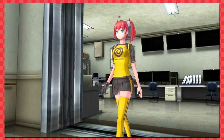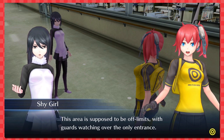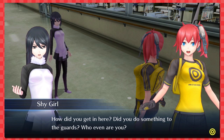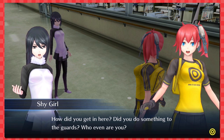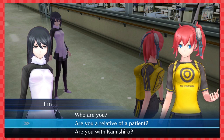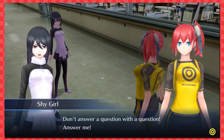'And here is solitaire — I feel like playing solitaire.' Oh no, you found me — I'm in trouble! 'Why are you here? This area is supposed to be off limits, with guards watching the only entrance.' I gave them a full frontal attack! 'How did you get in here? Did you do something to the guards? Who even are you?' 'Are you with Kamishiro? Are you a relative of a patient?' I like how you're answering her question with a question.